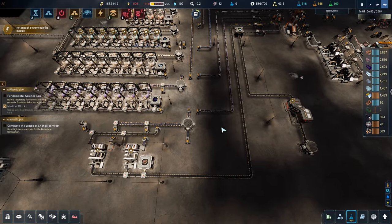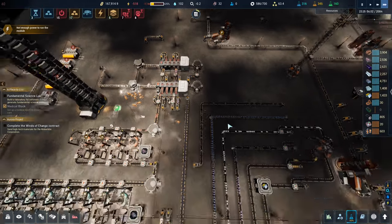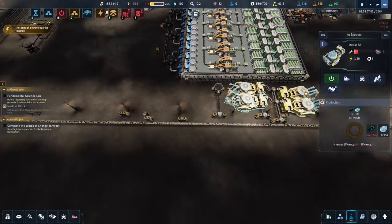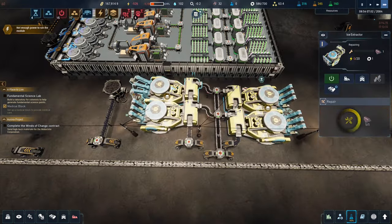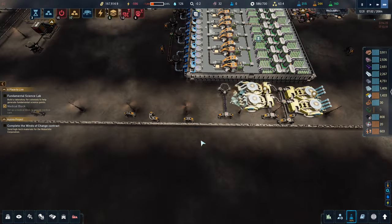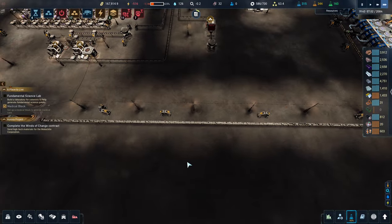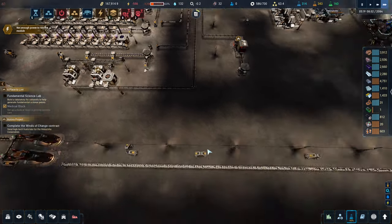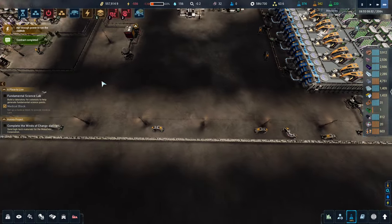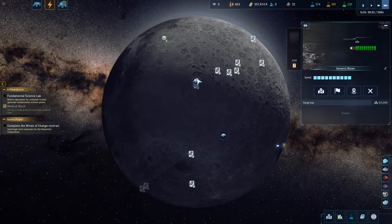Our slag has come to a complete stop, which is messing up a lot of things. Some of these machines have stopped because they've got too much slag in them, and I can't do anything about it — the belts just aren't outputting it. We can't use enough of it. I could just store it and stash it places. Oh — contract complete! I just sent a rover on the moon to do a quick mission.